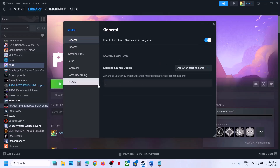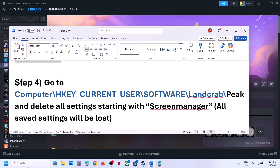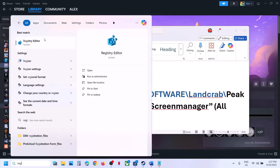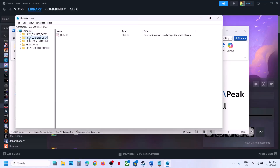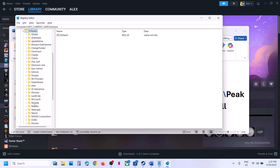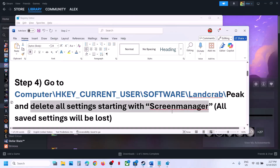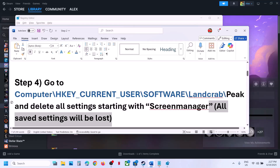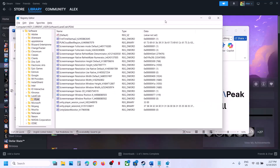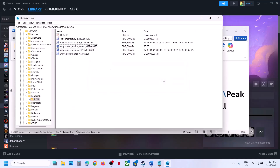If still not working, follow the next step. Go to Registry Editor — type 'registry editor' in the Windows search box, click on Registry Editor, click yes to allow. Expand HKEY_CURRENT_USER, then expand Software, then expand the 'LandCrab' folder, and select Peak. On the right-hand side, delete all settings starting with 'screen manager'. All saved settings will be lost when you do this. Select everything starting with screen manager, right-click, click Delete, then click Yes, then launch the game and check.